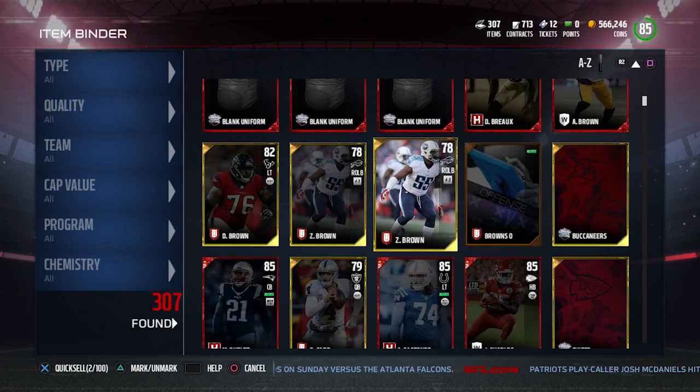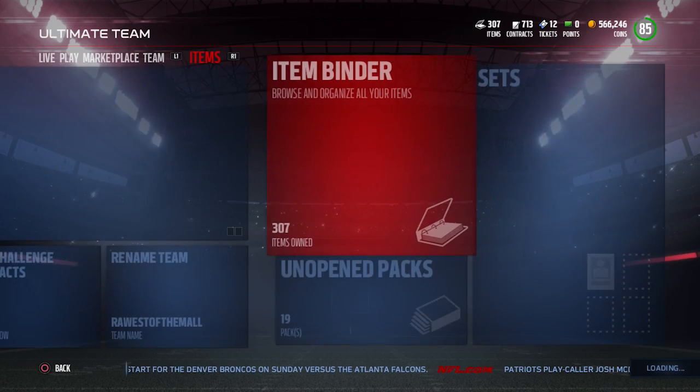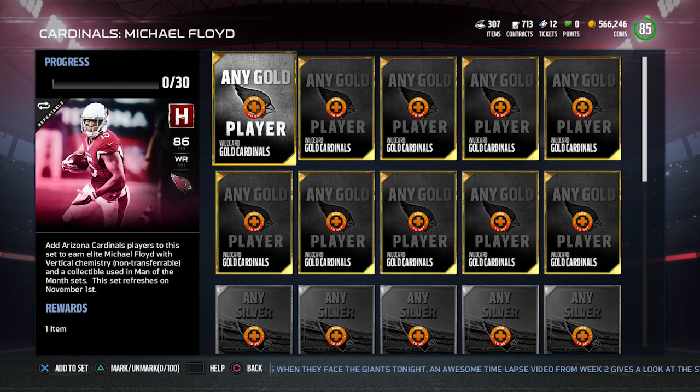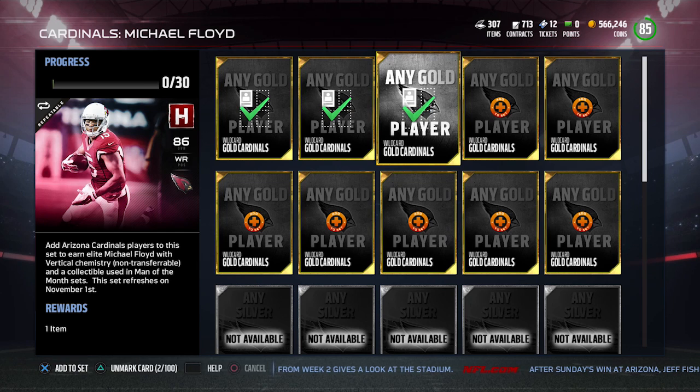So here's what's going to happen. When you take a look at team heroes, for example, you go in and click on Michael Floyd because I know I have multiple of him. What's going to happen is you're going to see a screen pop up with 'add any gold player.' What you can actually do here is press the triangle button instead of the X button. You see how at the bottom it says mark or unmark. It's going to allow you to click up to 100 cards at a time, which is actually pretty good - I was expecting it to only be like 10 or so.